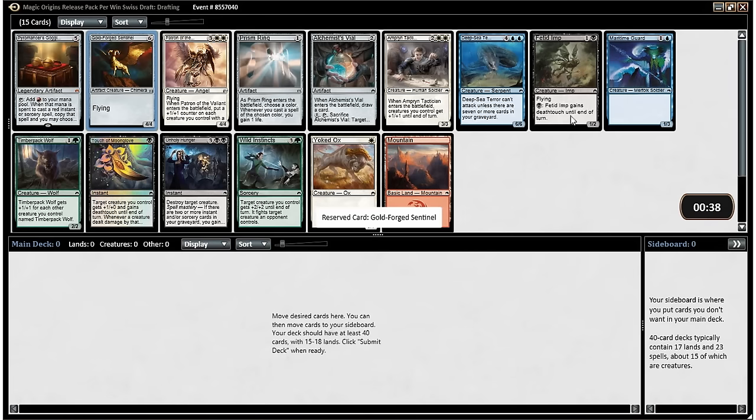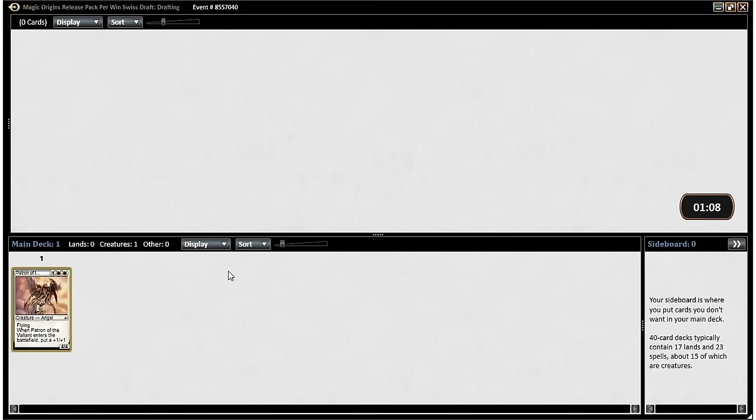The best cards in this pack are probably Patron of the Valiant, Unholy Hunger, and Wild Instincts — those are probably the three best cards here. Other playables are like Goldforged Sentinel, Fetid Imp, Deep Sea Terror sometimes, Amphin Tactician, Timberback Wolf. I think we just take the Patron here. The Patron of the Valiant is enough better than a lot of other creatures that I'm willing to take it over a five-mana removal spell. I probably wouldn't take it over more efficient removal, but I will take it over Unholy Hunger.